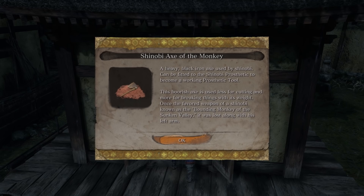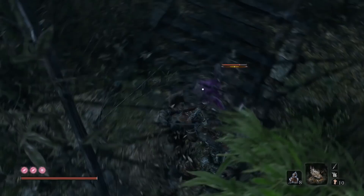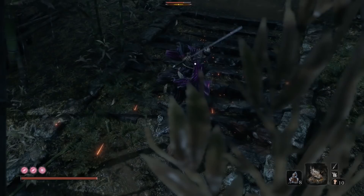The next Prosthetic tool is the Mist Raven. This is a strange Prosthetic that allows Sekiro to assume a stance just before he is attacked, and then once the attack lands, Sekiro will disappear and move directly away from the opponent in the direction you're pressing. If you're pressing no direction, you'll just appear above your enemy instead. So it's an evasion-based Prosthetic tool.